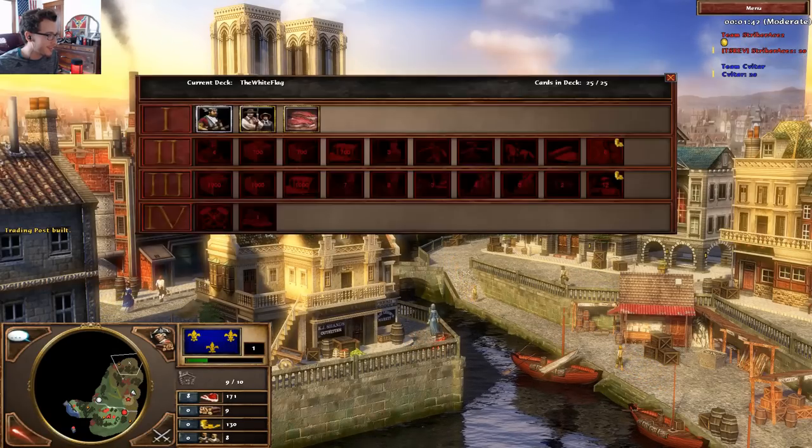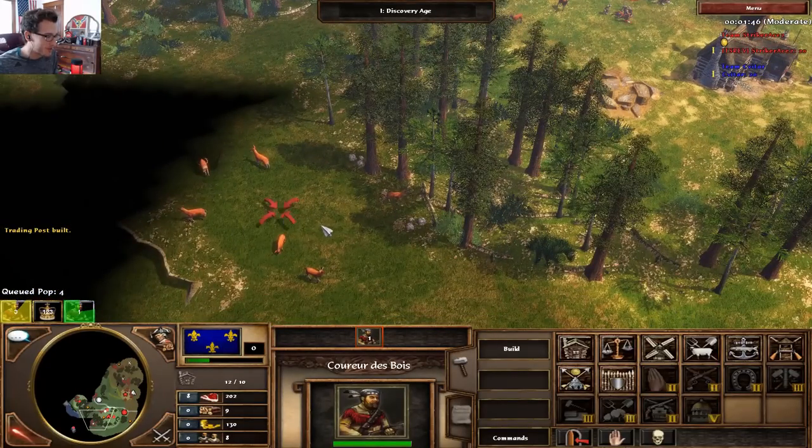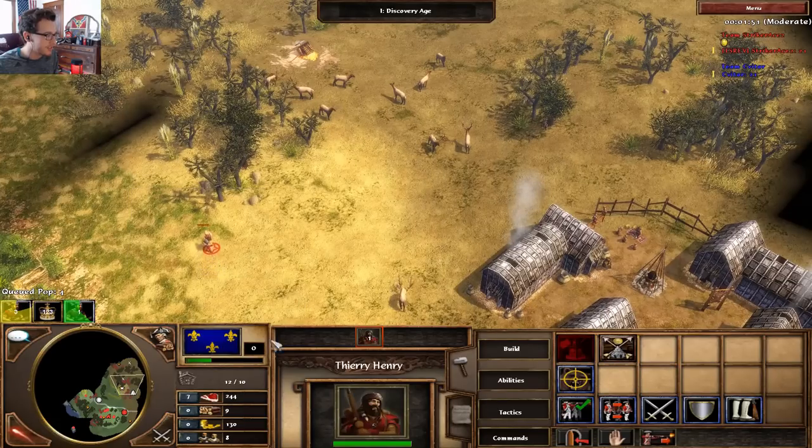This is basically building off of what Spain does with their church rush or church fast fortress, and what Brits do with their Black Watch fast fortress. I've really been enjoying those strats - the fast fortresses with a lot of siege. I've never actually seen this anywhere, but yeah here we go. The White Flag is the name of my deck because we're gonna make them raise the white flag - and their Portugal flag is already white, so there you go.